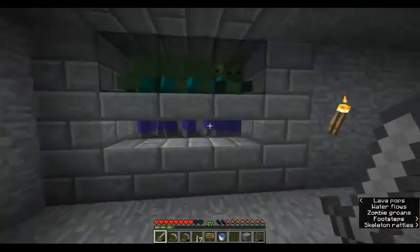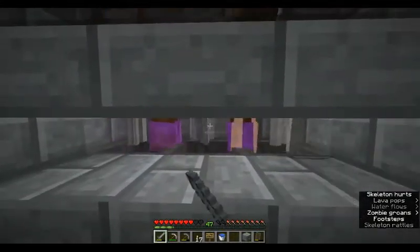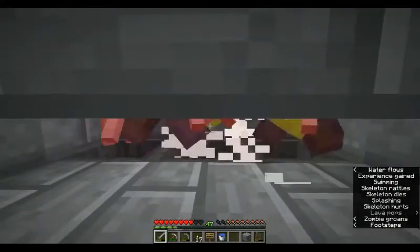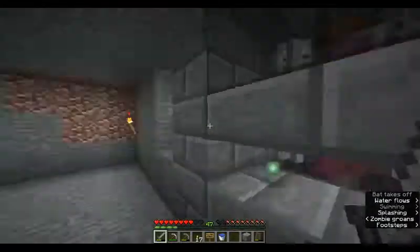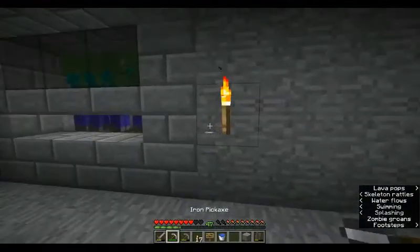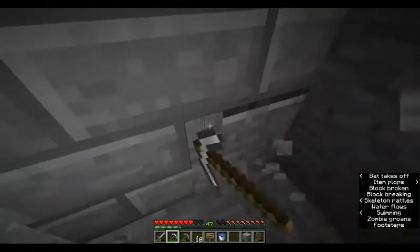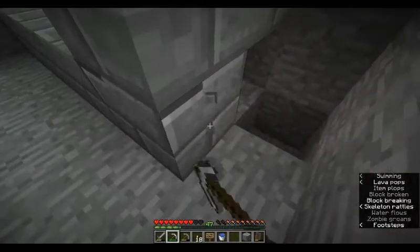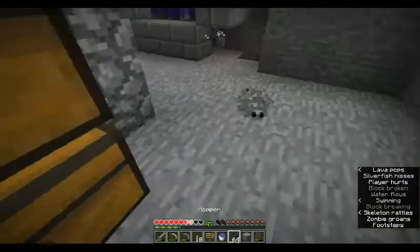Okay so with these - now here I've made the kill zone, so we can now swipe them and with a smite fire sword it'll be so much easier. Now we can actually farm these guys and we've got hoppers that go round. I've got one here but I don't know if I have one on this side - and it appears not. I'm just going to quickly chuck them in.